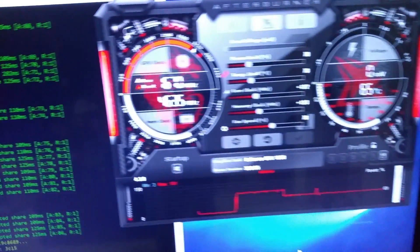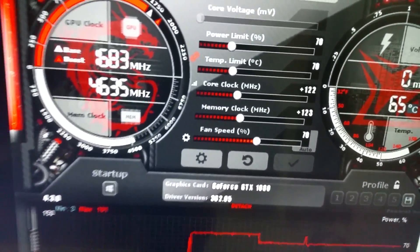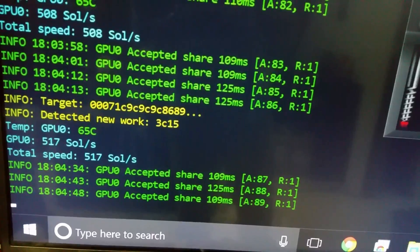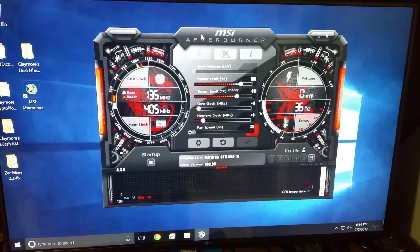When testing the 980 Ti I'm going to be using the exact same parameters, though they might be a little different since it's a different architecture. We're actually running a bit faster now than we were before, so we haven't really lost any hash rate at all, but we've dropped around 50 watts. That's pretty darn impressive. Let's see what the 980 Ti can do.